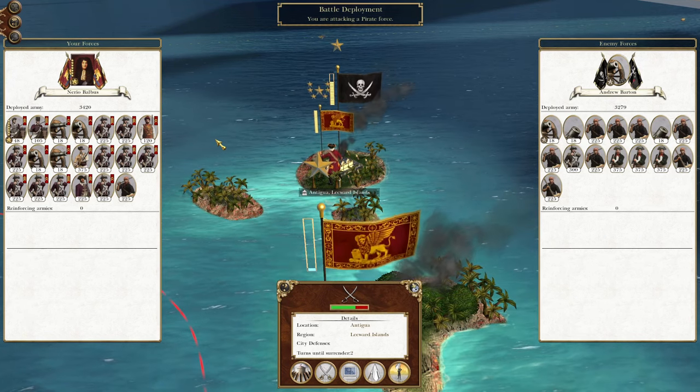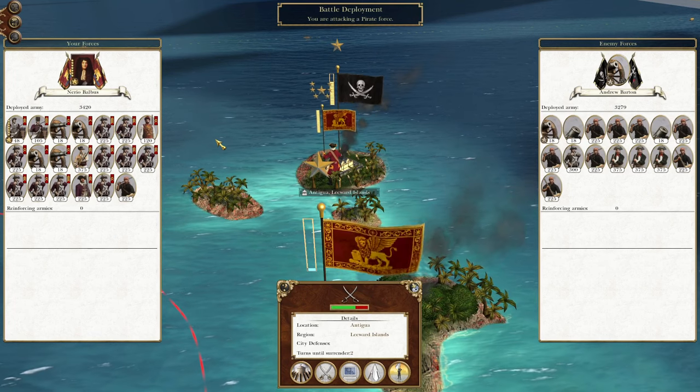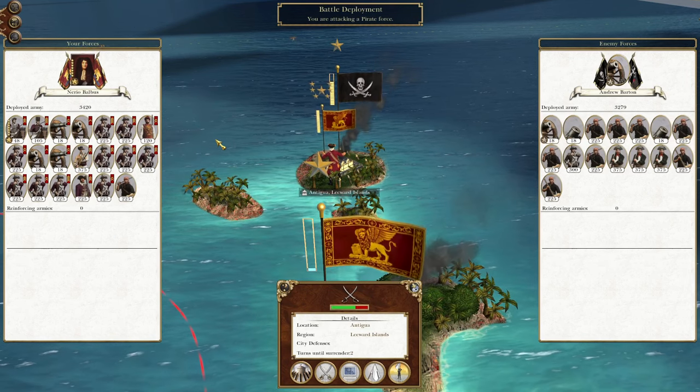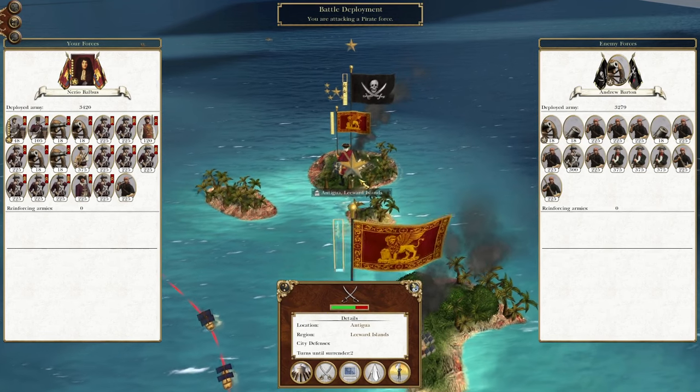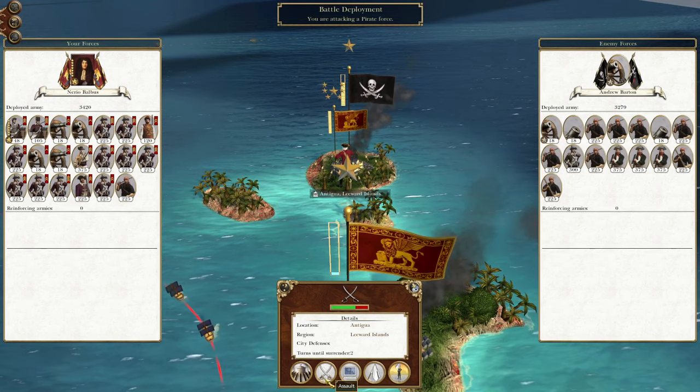What's up guys? This is the Brofman and I am back to bring you to the next episode of my Empire Total War Let's Play as Venice. In this episode we are continuing our rolling over of American territories by attacking the pirate capital of Antigua, so let's get to it.